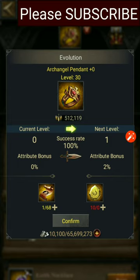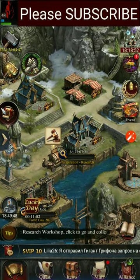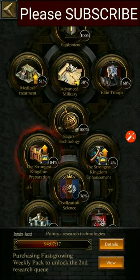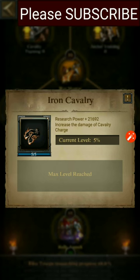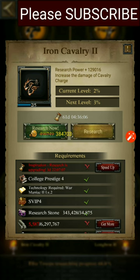Then you can go to your College Science. In College Science, the allied troops research can give you 10% cavalry charge damage, and the Iron Cavalry research can give you 5% cavalry charge damage.